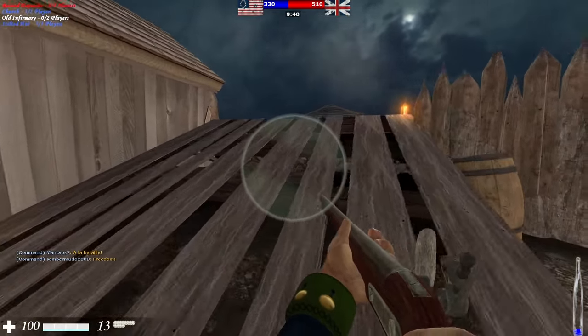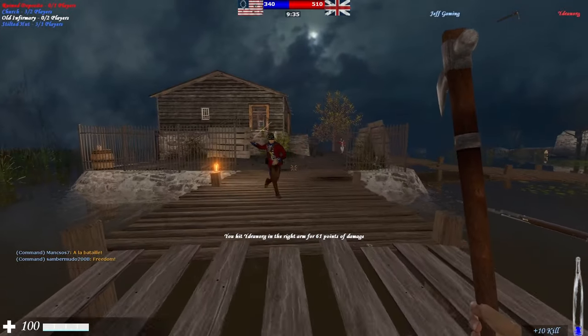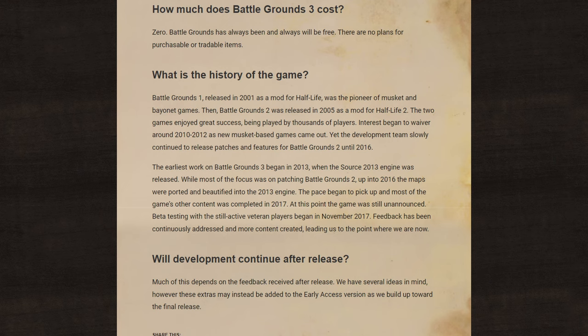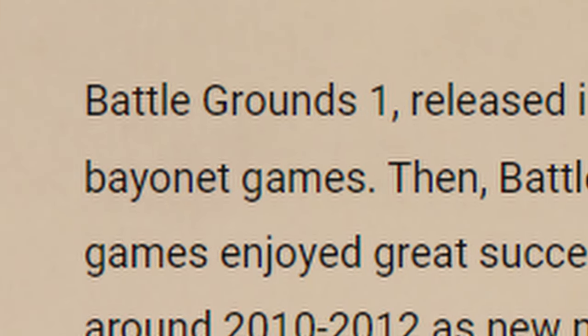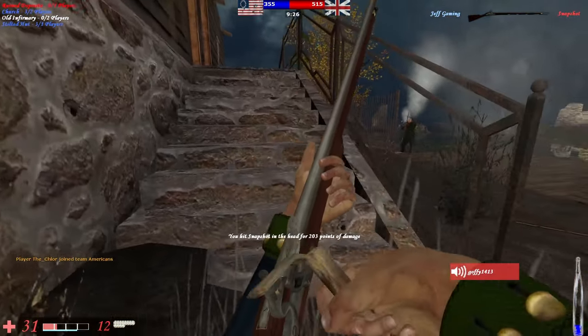Battlegrounds 3 has been around almost as long as Counter-Strike, releasing in 2001 as a mod for Half-Life, and according to their website, it was the quote, pioneer of musket and bayonet games. In 2005, a year after the release of Half-Life 2, the game got its second installment.